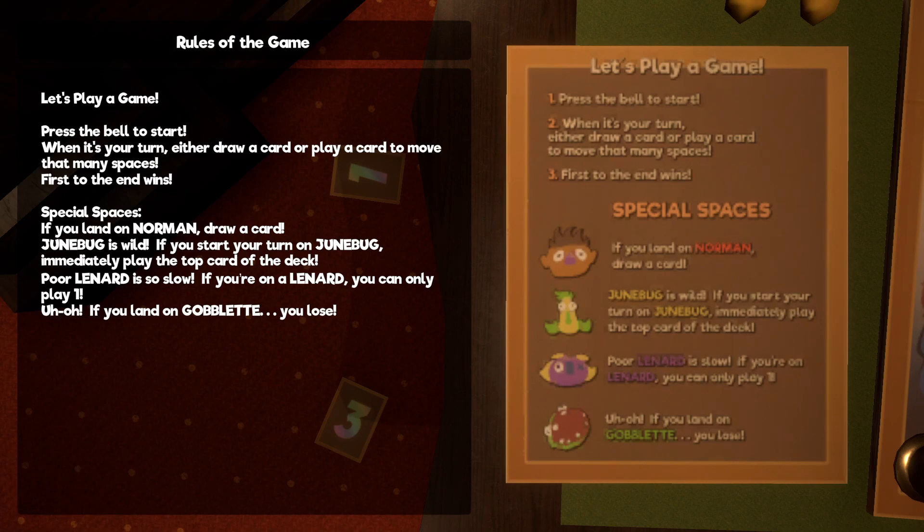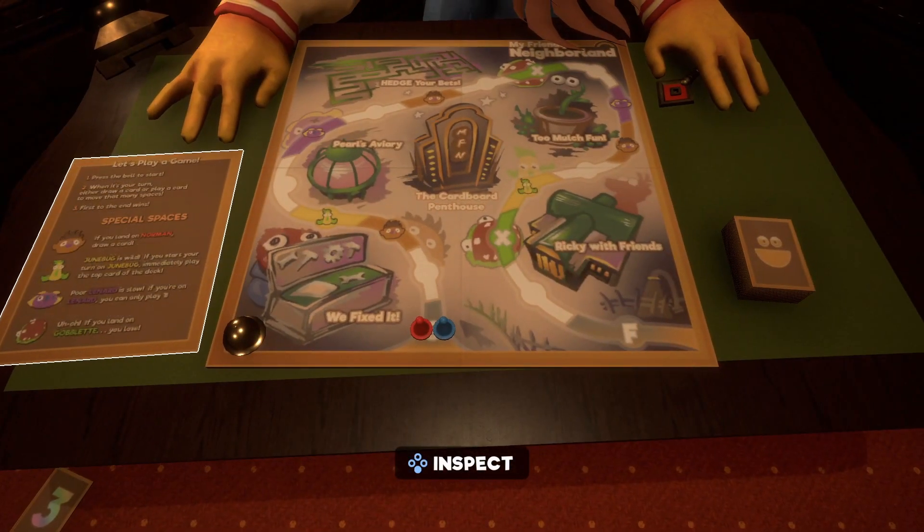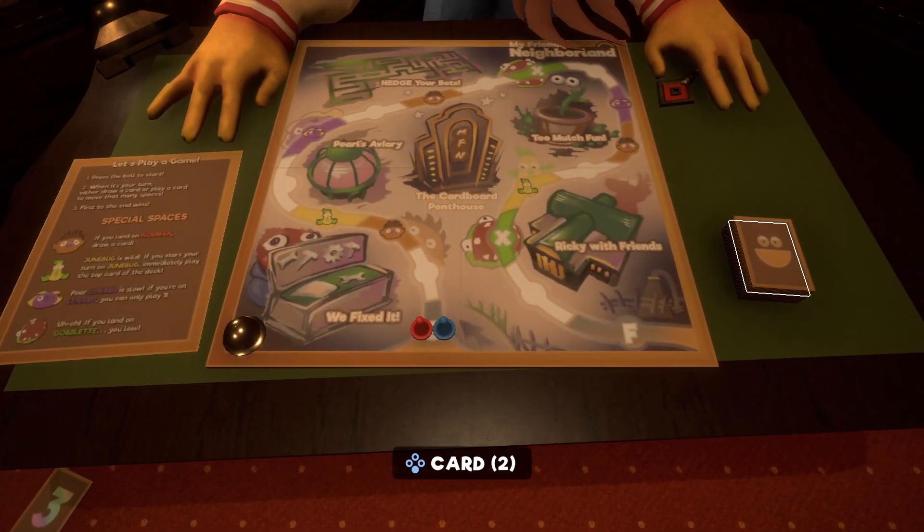And last but not least, if you land on Goblet, you lose — that's the bottom guy with his mouth open. Alright, that's the rules read, but let's get into the board game and get ourselves into some sticky situations so that we can show you this in play.